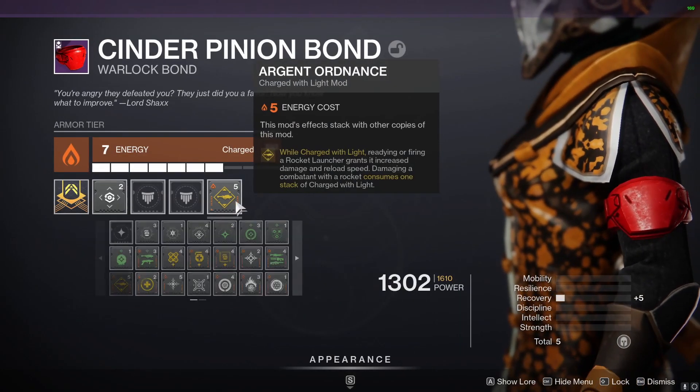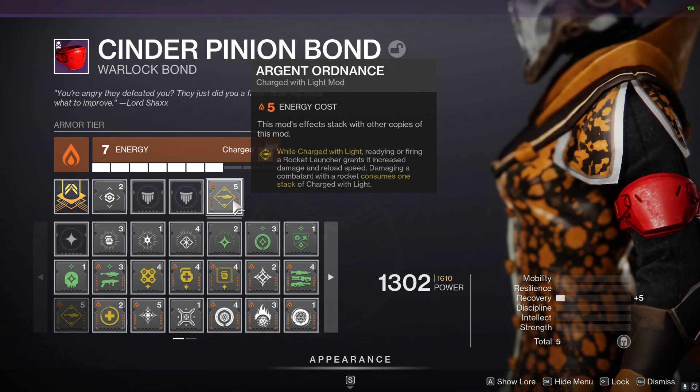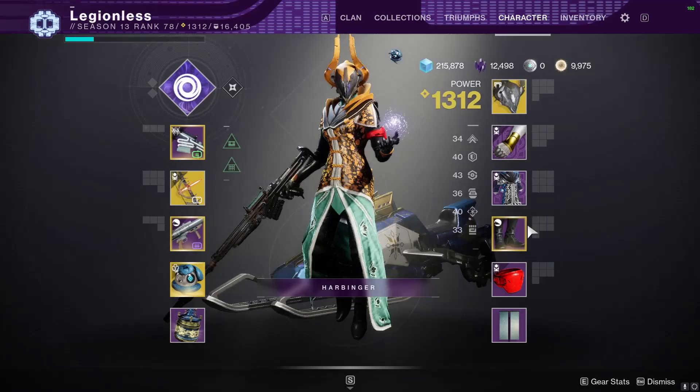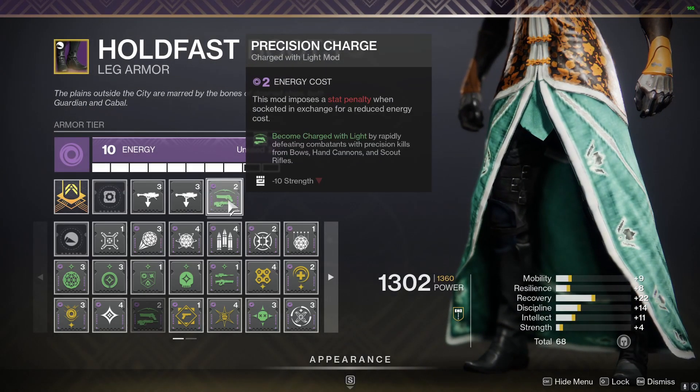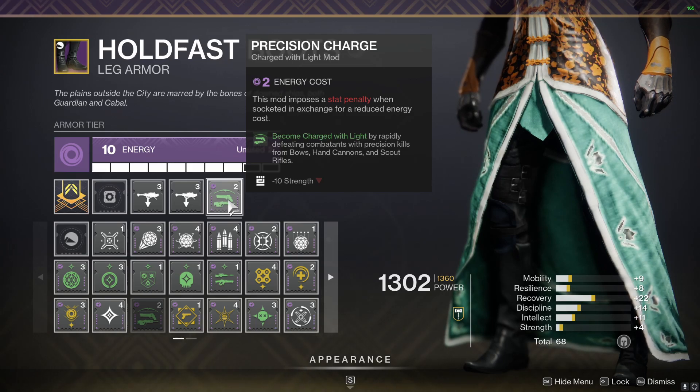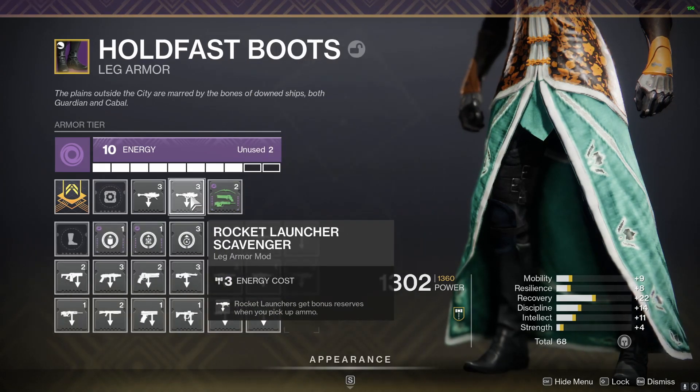For armor mods, we're going to use Argent Ordinance. While charged with light, your rockets deal more damage at the cost of one charged with light stack. To get charged with light stacks, we're going to use Precision Charge — rapidly getting precision kills with your bow will give you a charged with light stack. And then also on your boots, you're going to use Rocket Launcher Scavenger mods for more ammo.